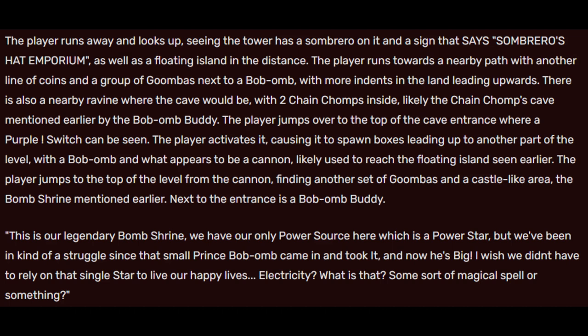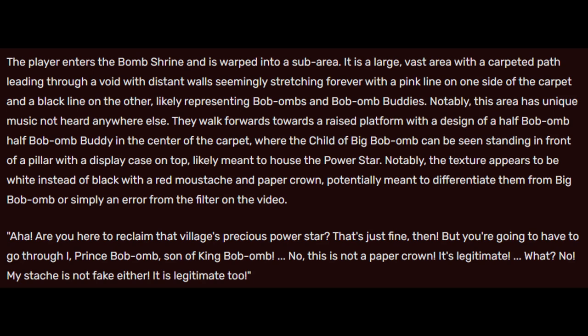The player jumps to the top of the level from the cannon, finding another set of Goombas in a castle-like area — the bomb shrine mentioned earlier. Next to the entrance is a Bob-omb Buddy who says: 'This is our legendary bomb shrine. We have our only power source here, which is a power star, but we've been in a struggle since that small Prince Bob-omb came in and took it. And now he's big. I wish we didn't have to rely on that single star to live our happy lives. Electricity? What's that? Some sort of magical spell or something?' The player enters the bomb shrine and is warped into a sub-area: a large, vast area with a carpeted path leading through a void with distant walls seemingly stretching forever, with a pink line on one side of the carpet and a black line on the other, likely representing Bob-ombs and Bob-omb Buddies.